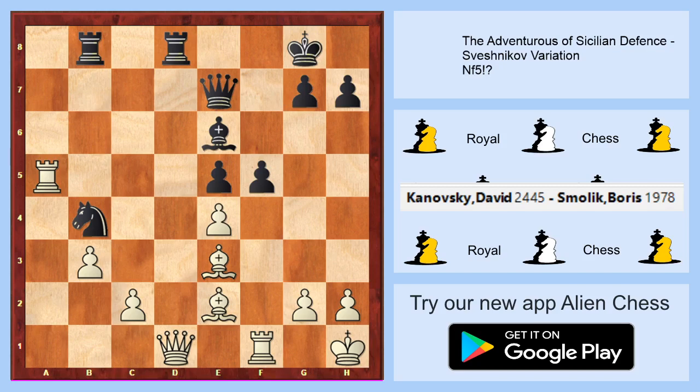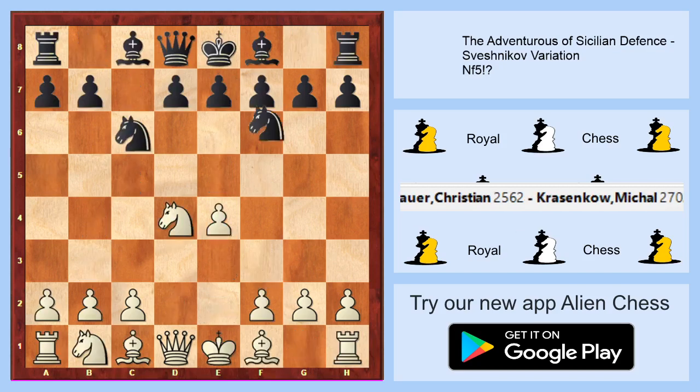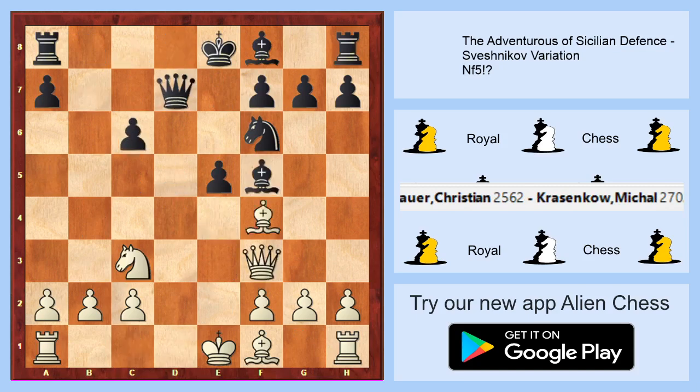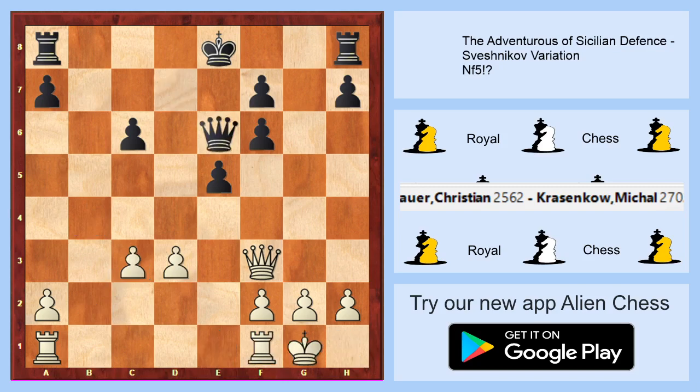I think we should be at the end of this variation — maybe one more. Bishop to b4, we will take on f6, bishop to d3, and we can try to exchange our minor pieces and nearly everything, because this endgame is okay for us.